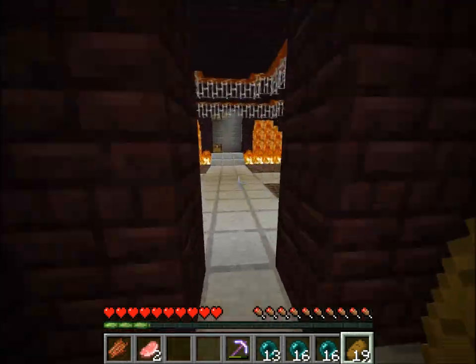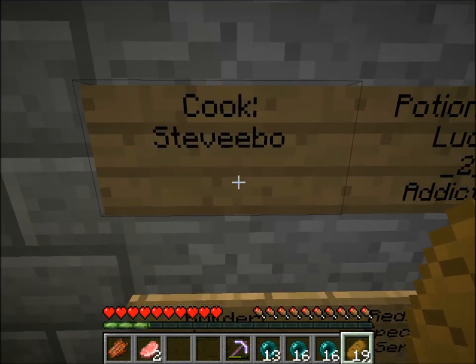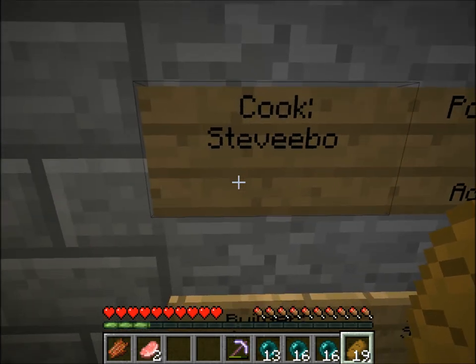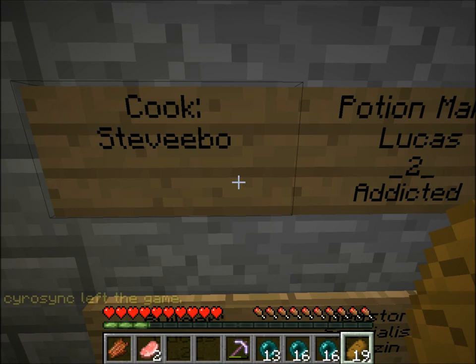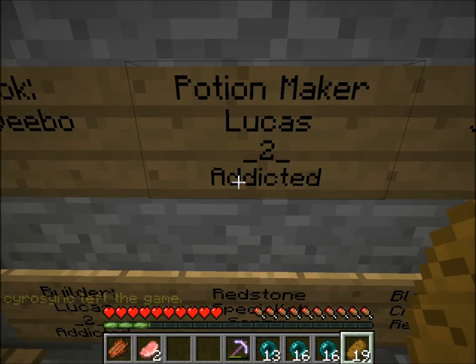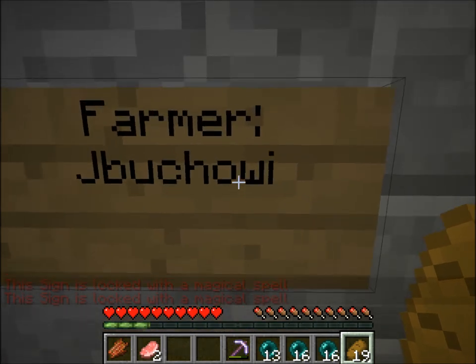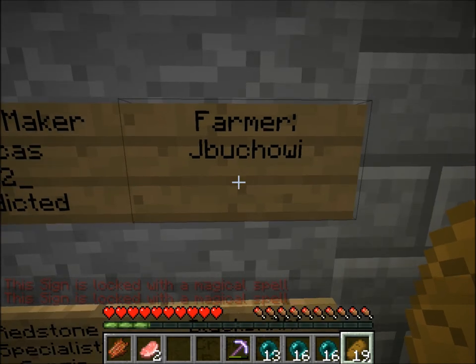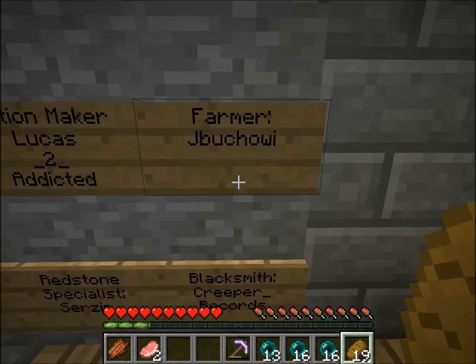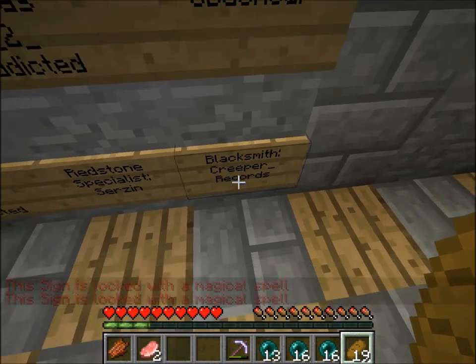None of the people in the faction are on. Here we have the job list. The cook is me — by the way, my in-game name is Stevie Boo. A lot of people pronounce it Steve-E-Bow, but the name's old. Next is the potion maker, and LukesTooAddicted — he is the faction leader. Next is the farmer, JayBoshwoe — that's Jacob. Builder is Lucas. Redstone specialist is Surzan, that's Julian. And the blacksmith is Creeper Records, which is Camille.